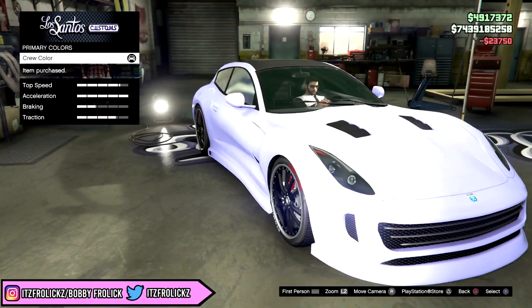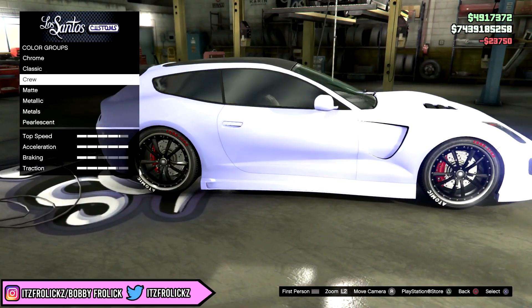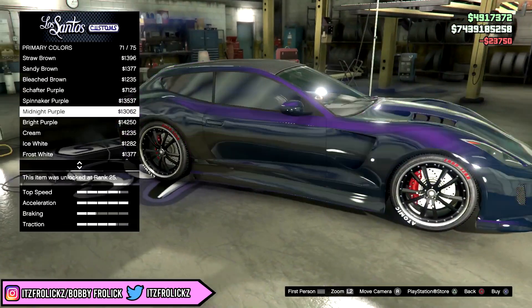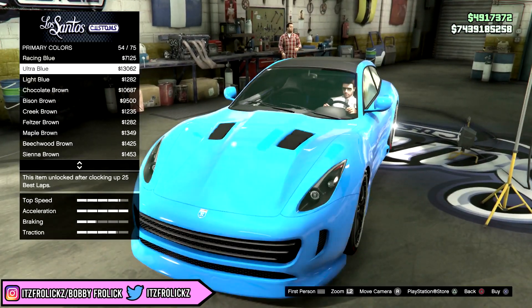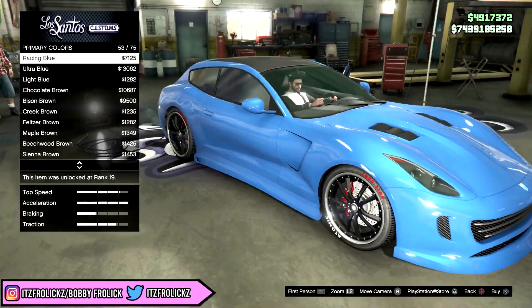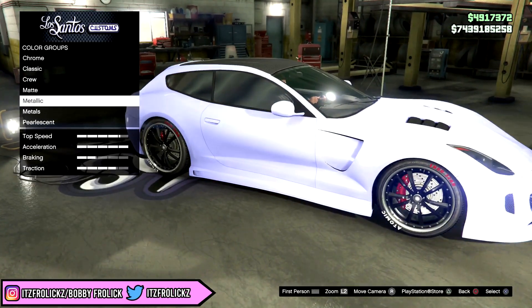The next color we're taking a look at is going to be lavender. Personally, I don't really think this looks too much like lavender — what I think it looks more like is a lighter version of ultra blue, and personally I like that. The ultra blue we have in the game is a pretty nice looking color.